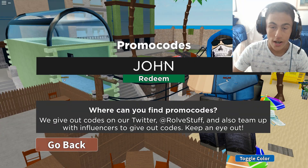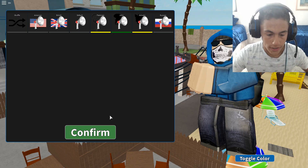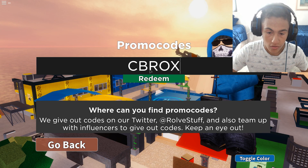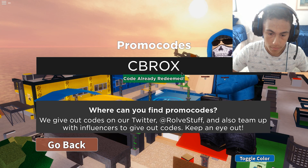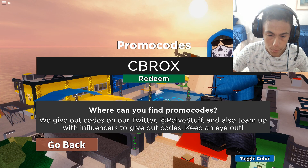Alright, so the first code we have is John — code John. It gives you a voice, so if you want one of those, go right ahead. Next thing we have is CB Rocks. I already redeemed it. All of these should be in caps — all caps.